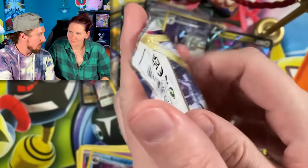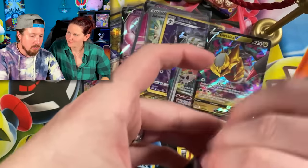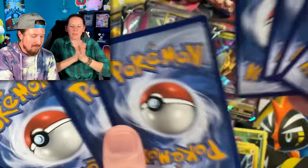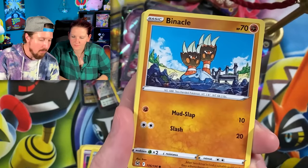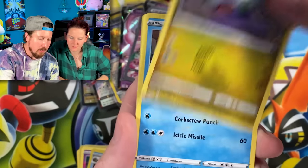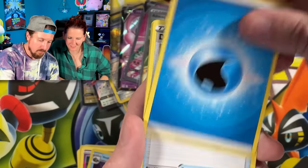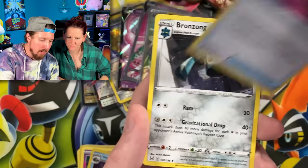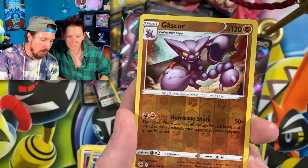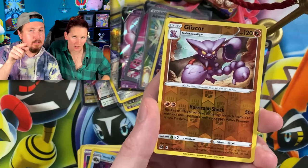We have Zorua, Binnacle, Goomy, Booger Squad, Snover, Bronzor — Tomokazu artwork! Energy in the filing cabinet. Damage Pump, Box of Disaster, Bronzong, Gliscor. And Breaking Family — we are ending on...